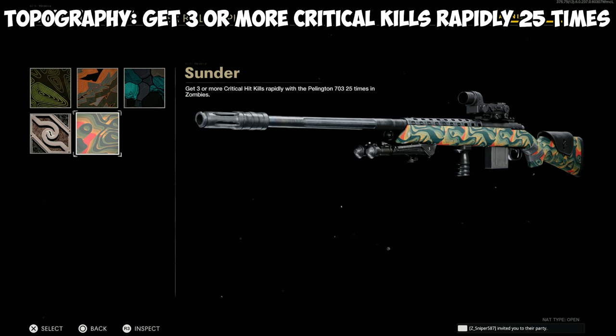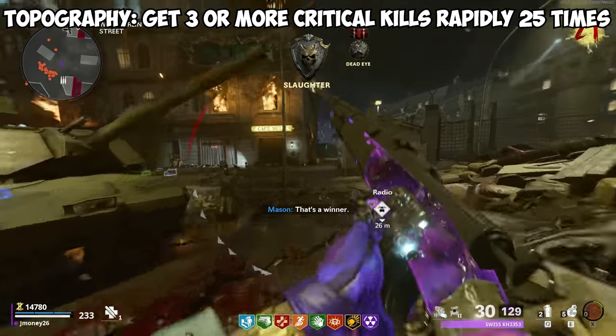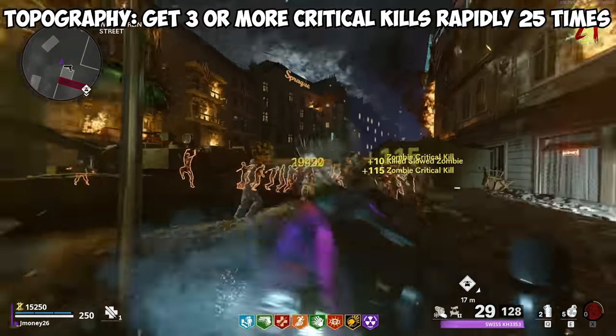For the topography camo, you need to get 3 or more critical kills 25 times. This camo is pretty similar to the liquid camo challenge, but you gotta do it in quick succession. Keeping zombies collapsed in a line can help get this done a lot faster. And again — for controller players, make sure you grab Deadshot. It makes the whole process much easier.